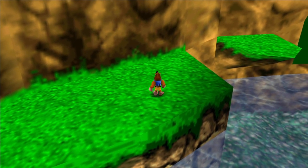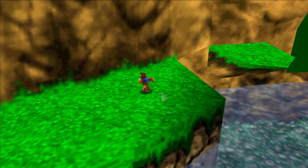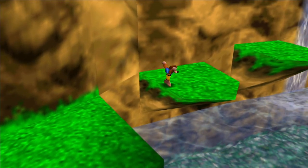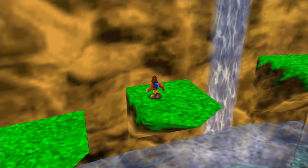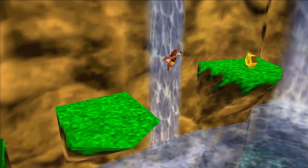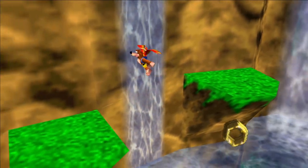The sixth and final honeycomb piece in the tutorial area is actually across these platforms. When you jump across, you can do your two normal jumps on these platforms, but the last one you'll have to do your double jump, and right here you reach the sixth honeycomb piece.